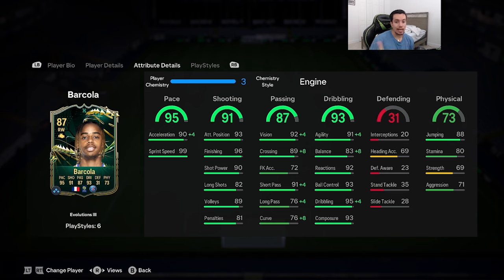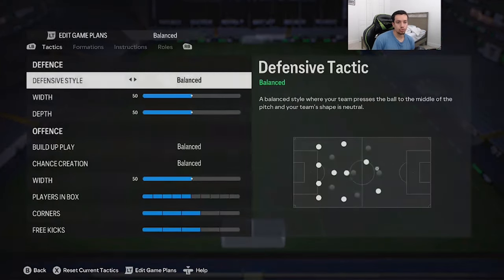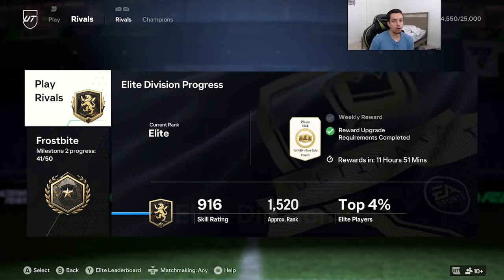With the engine style: balance hits 91, dribbling maxes out at 99, finishing is at 96 — already really high for an attacker. He has five-star weak foot, so I expect top-tier finishing. He does have 80 stamina, which we'll need to monitor. Barcola will be playing in a 4-3-2-1 as a left forward next to the Eusebio card. He has perfect links to Kylian Mbappé, which is absolutely fire. We need to see if he's on the same level as Jorginho, Ronaldinho, or Vinícius Jr. For any subscribers who completed his evolution, let me know in the comments if you regret it or are satisfied.